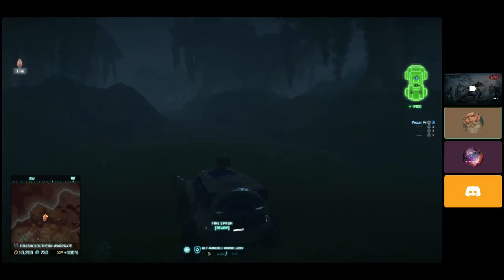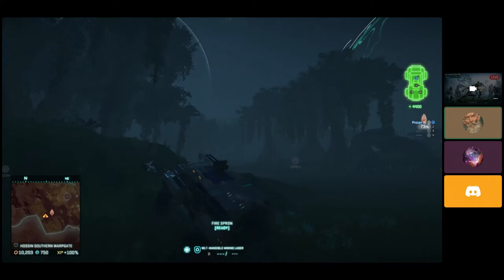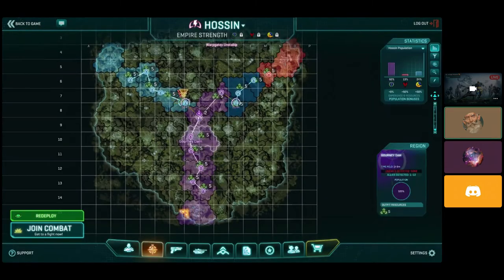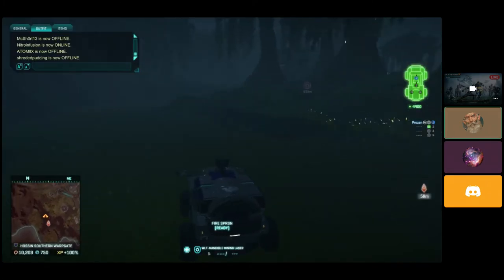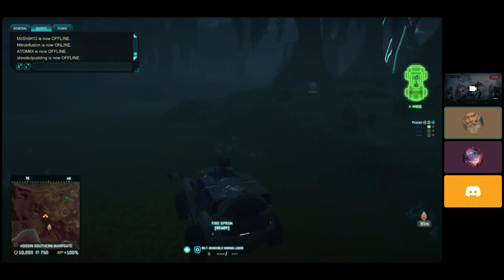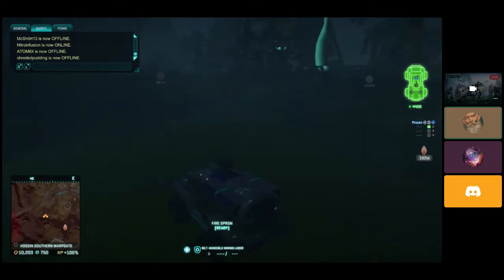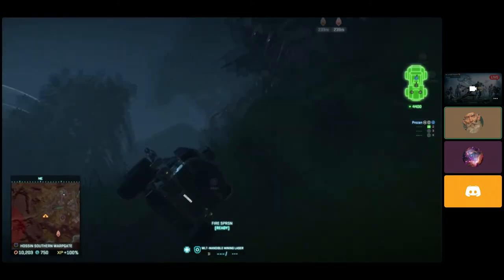If you look at the bottom left on my mini-map, all that red zone is the no-deploy zone. When you're in an ANT, it means you cannot set up a base there. So you can't set up a base close to the warp gate — we're just going to go deeper into the lattice line. If Haussam was open we'd have more options, but considering it's not, we're going straight north. We're just going to throw together a quick base for educational purposes.